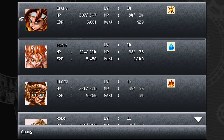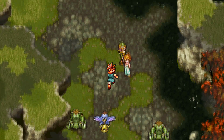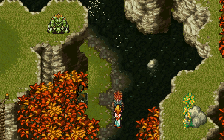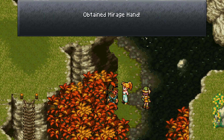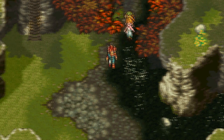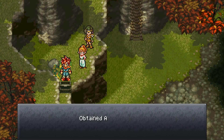Alright let's get started. I'm at the beginning of the mountain — I just ran around those guys. What you want to do is go straight ahead and get the treasure chest right here, which gives you the Mirage Hand for Robo — very good weapon. Then we're going to go over this way and go down to get that chest.